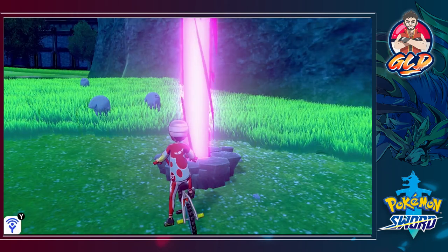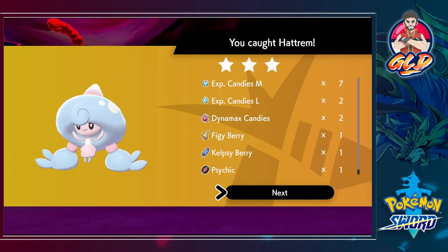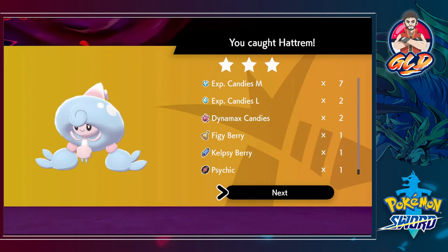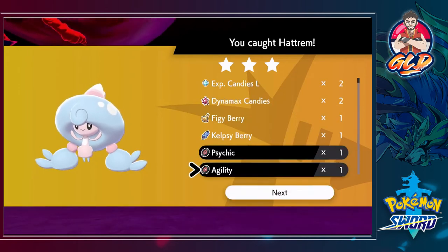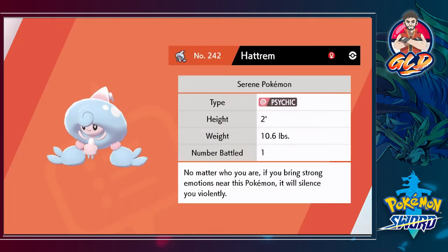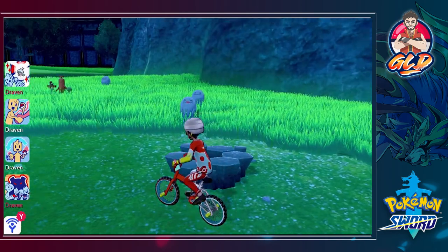I'm not letting this one go — I'll be right back. We captured Hattrim! It was a tough fight because I forgot Linoone is weak to fairy-type attacks. It's a three-star Pokémon so you get medium and large experience candies and some good TRs. Hattrim has been added to the Pokédex — it's the Serene Pokémon: no matter who you are, if you bring strong emotions near it, it will silence you violently.